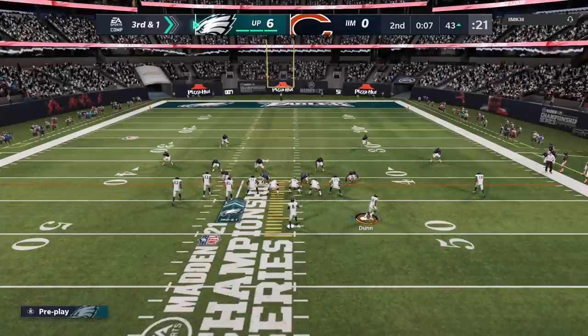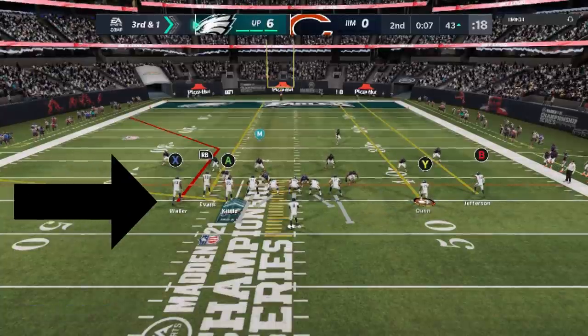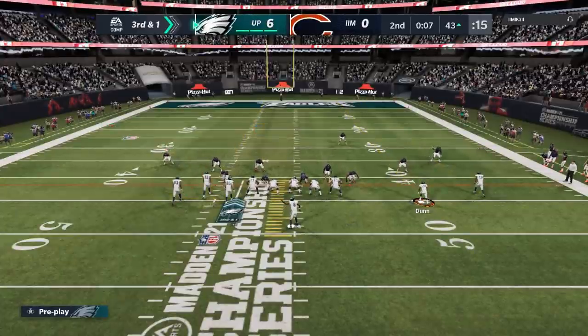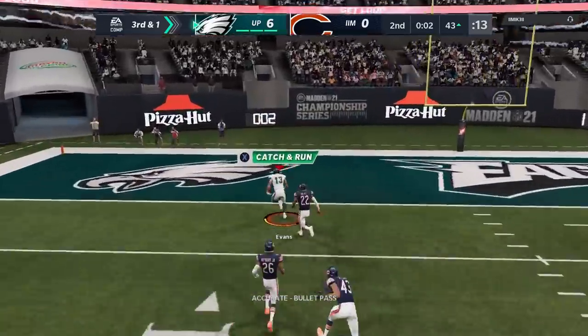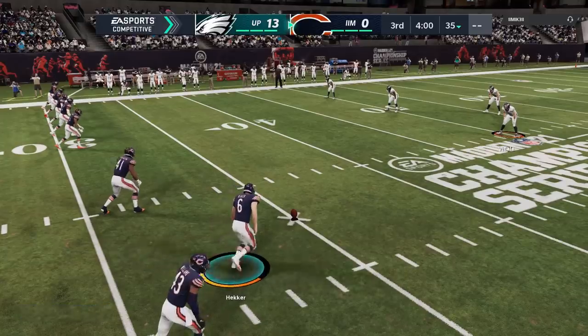Seven seconds left. Third and one — we're going to try to get this touchdown. Once again I make that motion and confirm the cover three. This time I'm going to make one slight change and put the X route on a smart route. Since it's third and one, it shortens it dramatically, and sure enough the RB route is wide open. It looks like my opponent saw it because he tried to get over there, but it was just too late. We take a 13 to nothing lead at half.